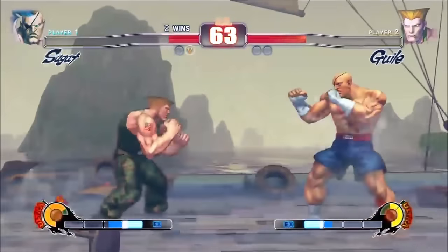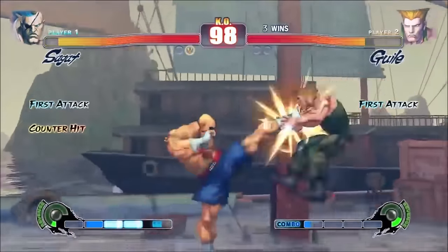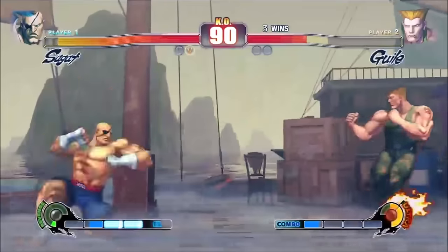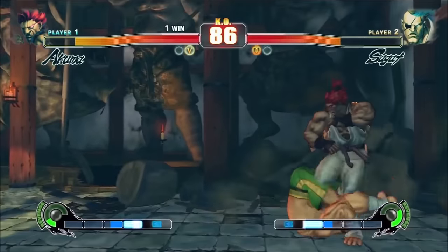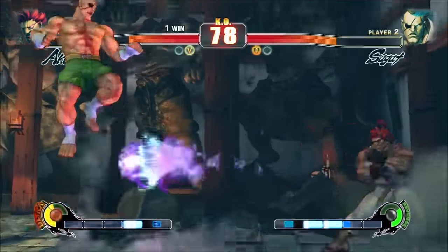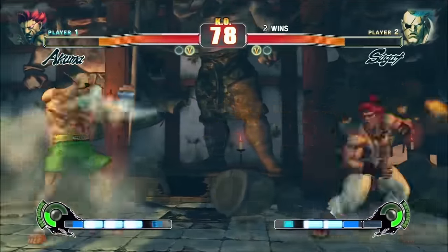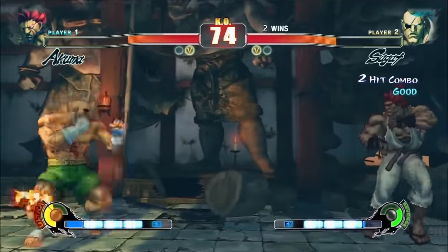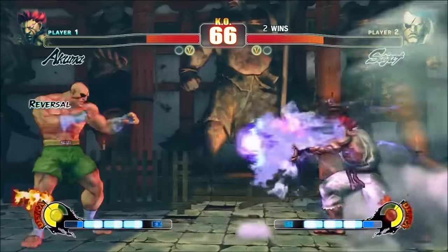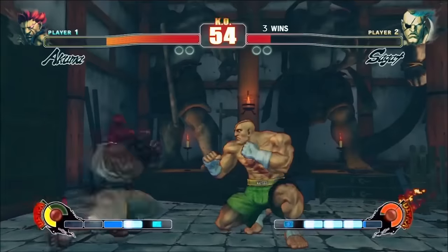Let's go over Sagat's gameplan before we get into what made him so strong in vanilla — I've got some tournament footage up in the background. Sagat's zoning was oppressive to deal with. From far away he could just throw fireball after fireball, and the opponent would have to slowly navigate their way in, while forcing in quickly with a distant jump would be vulnerable to kara uppercut. If the opponent did focus forward dash to approach, they'd be taking on grey health and be especially vulnerable to trades or mixups once close. The safest approach was to walk forward and block or neutral jump low fireballs while crouching high fireballs. Sagat would be building meter for every fireball he threw, while the opponent built nothing. Now, everything I've described is not what makes him broken — in fact, all of those things are true in every single version of SF4.